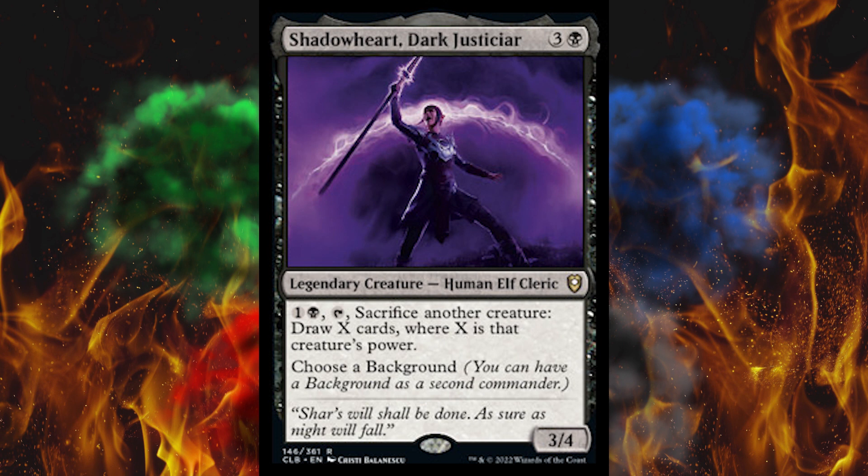Shadowheart, Dark Justiciar. Legendary creature, human elf cleric. 4-cost black, 3/4. If you pay two and tap it, sacrifice another creature, draw X cards where X is that creature's power, and choose a background. It's a sack outlet, but we have those for zero and one mana — so two on a four-cost is a little high. You're kind of playing it to get the choose-a-background thing, but then why'd they make it a rare? It's an elf, but I don't know. This might be one of the very few I saw that people might actually put in a Commander deck. I honestly think this is built entirely as a draft set — it kind of seems like Conspiracy 3 or something.